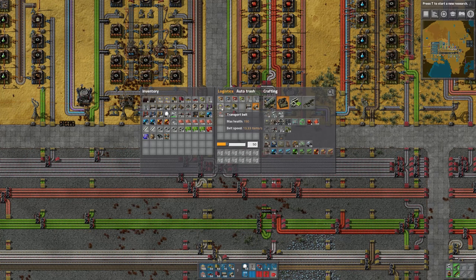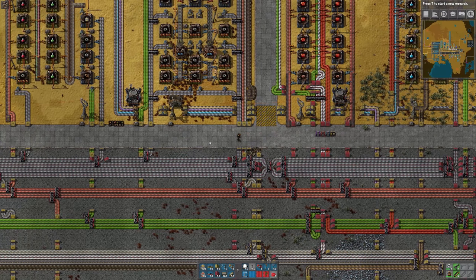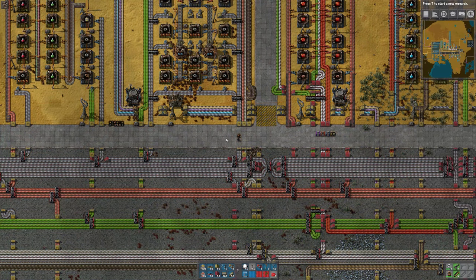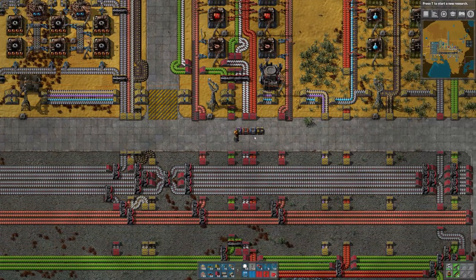If you want to change the quantities, just go and select the item and you can use the slider or type in a number to whatever quantity you want. Nothing is happening right now because none of those items are in the network. To make full use of this, we have to start putting items into the network, and we do that by the use of these chests.